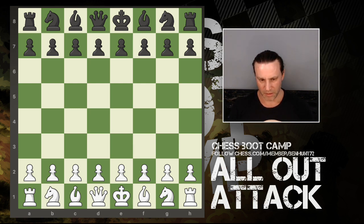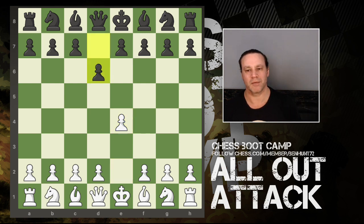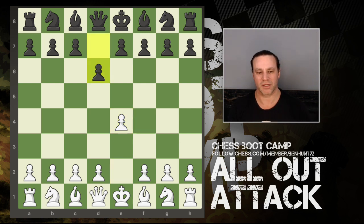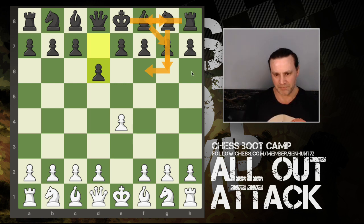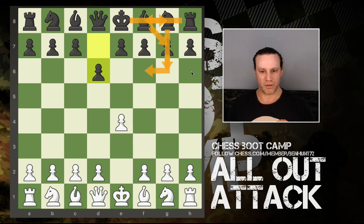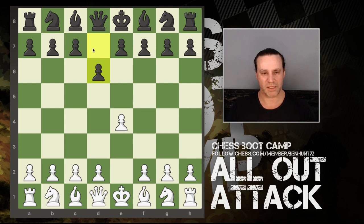My opponent here is rated just over 1400 and I start with e4 - I've got the white pieces and he plays the Pirc Defense with d6. The idea with the Pirc is that black wants to bring out his knight, then his pawn, then his bishop. This is very similar to the King's Indian, but the point of the pawn push is that if you're going to put your knight on f6, that discourages the e5 push hitting the knight because your pawn can then take.